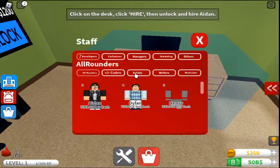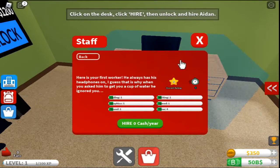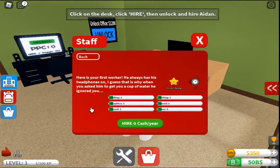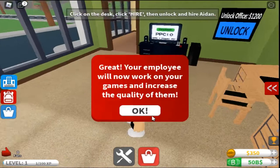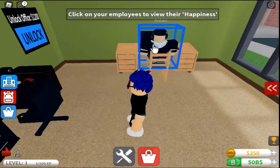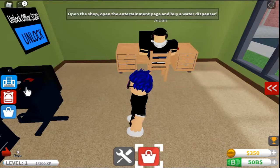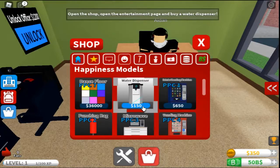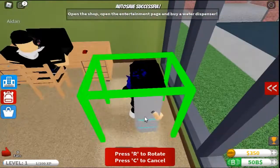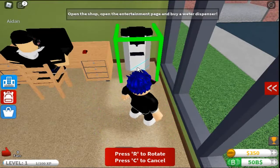Hiring Aiden — zero cash. Great, your employee will now work on your games and increase the quality of them. Click your employees to view their happiness — pretty good happiness! Open the shop on the entertainment page and buy a water dispenser. I'm going to put it next to his desk to make him just a little bit more happy.